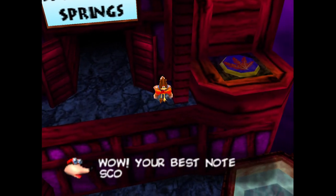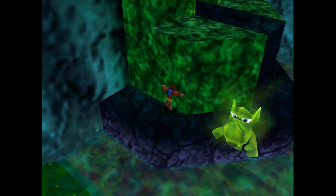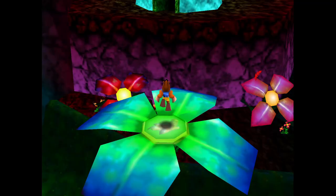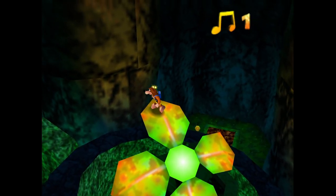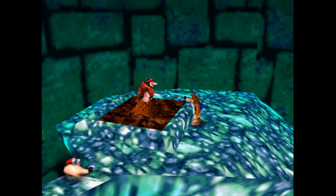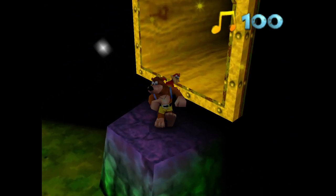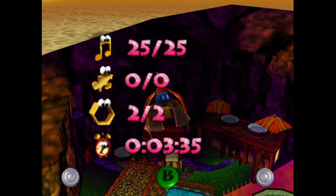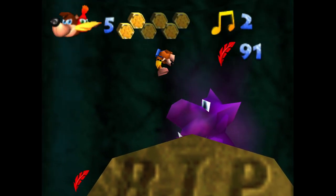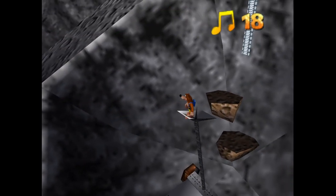For the first 3 worlds of the game, you won't be able to collect all the notes in your first visit. You'll only be able to get 15 notes each since you won't have the necessary moves to access some of the sub-areas. This means that when you revisit the levels later with all the moves you need, you'll have to collect a lot of the notes again. Thankfully, once you complete the fourth world, you'll have all the moves you need to 100% the previous levels. What I don't understand is that Lago made several attempts to design the game around the note system to make it less annoying, yet he still forces the player to backtrack and recollect a lot of notes.